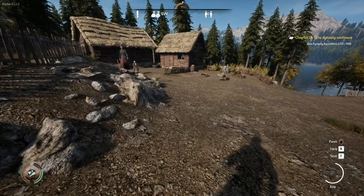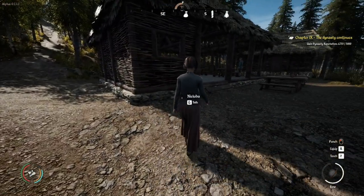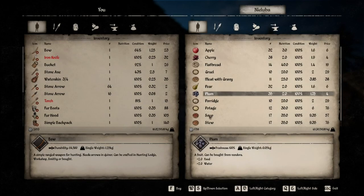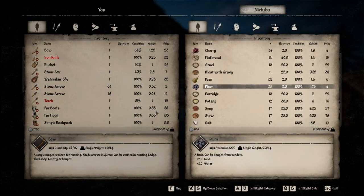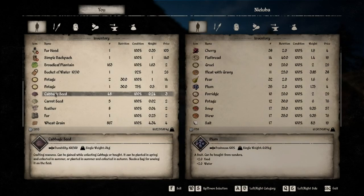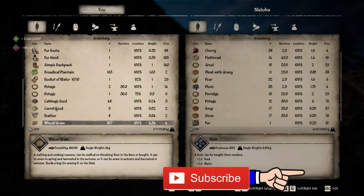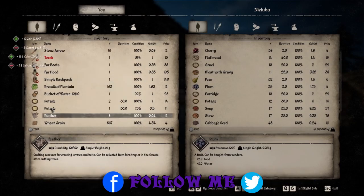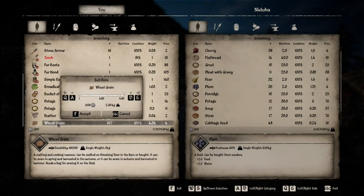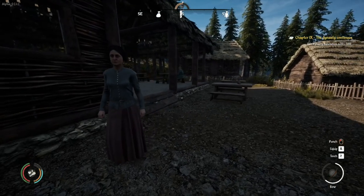Since we're here, there are two vendors in Jezrica and I've got the wheat grain. Let's see what the first vendor has — they've got seasonal stuff: apple, cherry, pear, plum. I'm fine on food; I've got a whole thing of pottage back at the settlement. We've got cabbage seeds, carrot seeds, fir to sell, and all this wheat grain. She's going to take almost half the wheat grain, so that's good — we're already up to 4,000 coin. That is absolutely good.